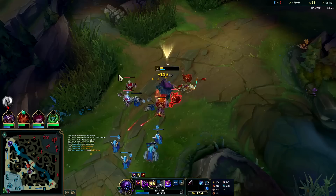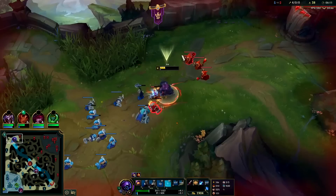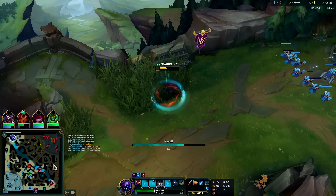Red buff gives you true damage and a slow on all your autos — so it's on-hit and burn damage plus a slow plus it heals you a lot when you're out of combat with champions and turrets. Auto, double reset. I'll use E to shove — you never use your E to shove if the enemy champion is there because that's your main trade tool and main all-in tool. I'm only doing it since she's dead and I'm trying to dump this wave as fast as possible.